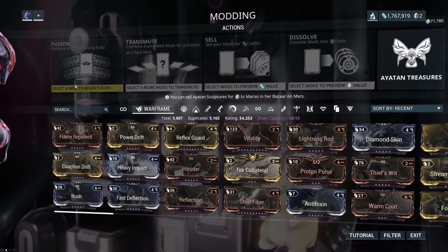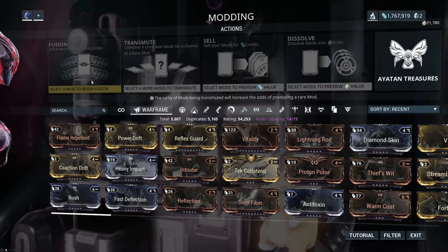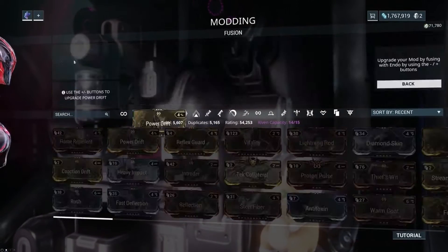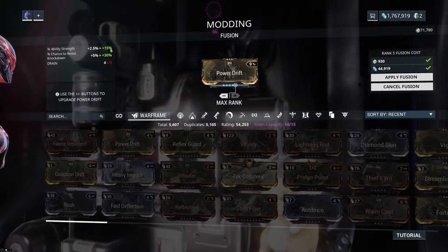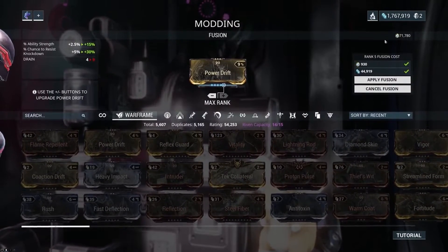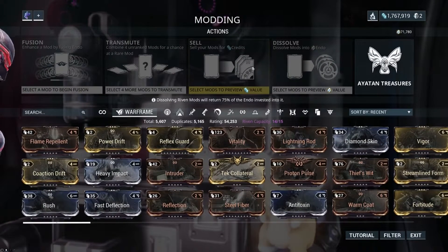This is also where you can do a few different things with your mods. You can do something called transmute, which uses four mods to create a brand new mod. You can do fusion, which ranks up the mod. So if you click on a mod and hit fusion, this is where you can make it more powerful. If I rank Power Drift up all the way, you can see my stats go up — and the drain on it goes up too, which we'll talk about in a minute. It costs endo and credits, and endo is a whole other currency in the game.